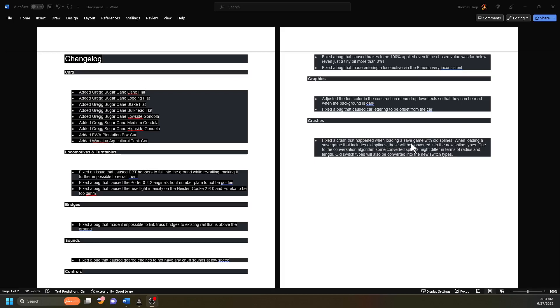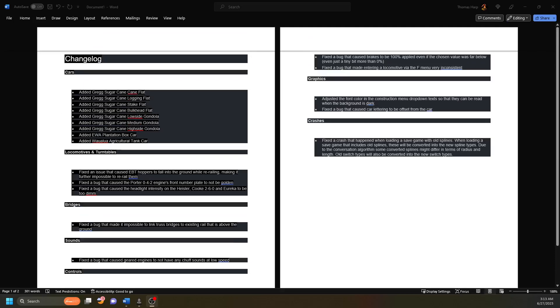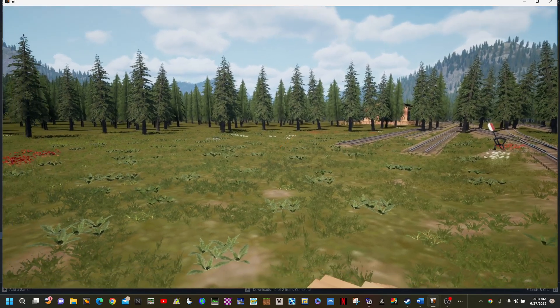Fixed a crash that happened when loading a save game with old splines. When loading a save game that included old splines, these will be converted into the new spline types. Due to the conversion algorithm, some converted splines might differ in terms of radius and length. Old switch types will also be converted into new spline switch types. So if I'm reading that correctly, you don't have to change your old splines - as soon as you load in, they'll be converted. Cool, that's nice.